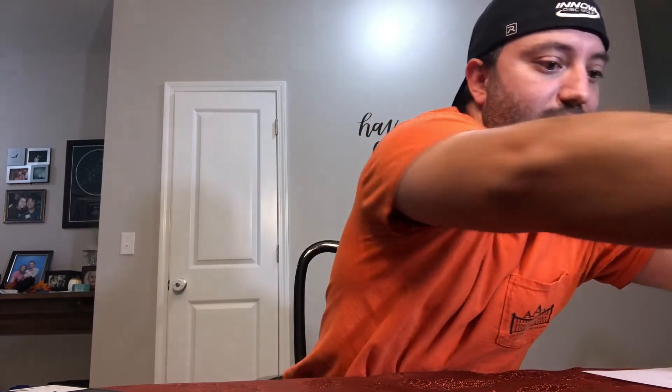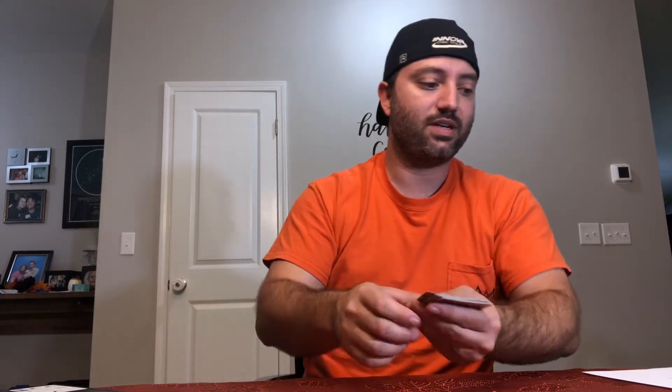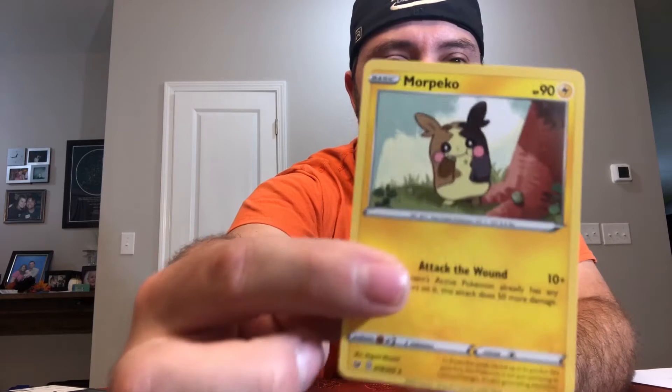Let's switch it up — I've got 61 packs of Sword and Shield. The most valuable card in this set according to TCG Player is the Zacian V, number 211 of 202, a secret rare going for $50 raw. Graded, that would be a pretty good find. First pack result: Perrserker.